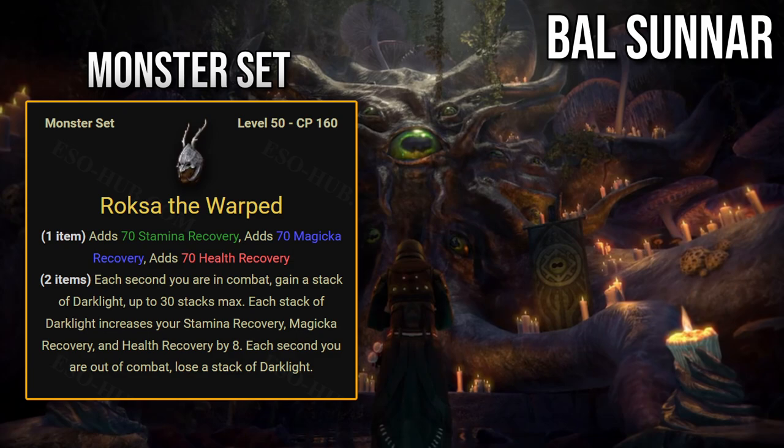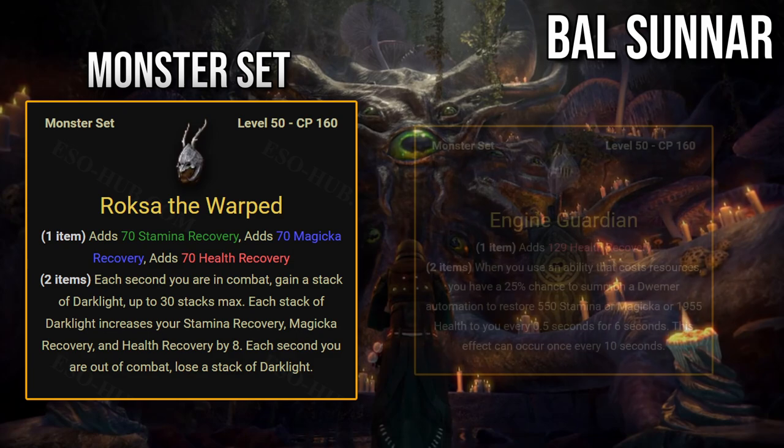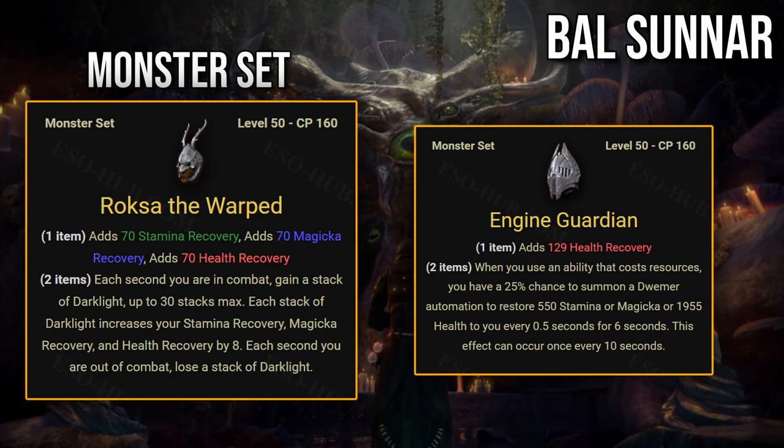Monster set: Rocks are the Warped. Each second you are in combat, gain a stack of Darklight up to 30 stacks. Each stack increases your stamina recovery, magicka recovery, and health recovery by 8. Each second out of combat, lose a stack. Unfortunately the one-piece bonus is much weaker than that of Magma Incarnate, giving 59 less stamina and magicka recovery, and the health recovery is mostly irrelevant. After 30 seconds you reach a maximum of 240 health, stamina, and magicka recovery, which will provide sustain similar to Engine Guardian — more consistent, but it won't regenerate stamina while blocking, so Engine Guardian will still be the better option.